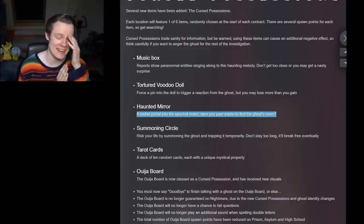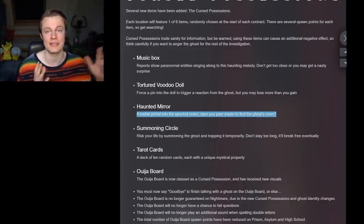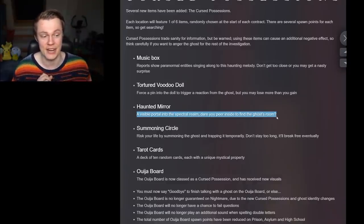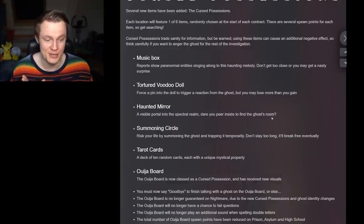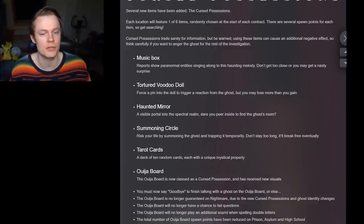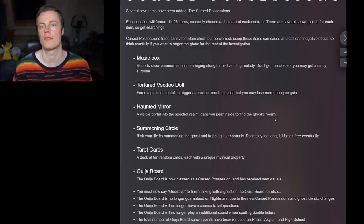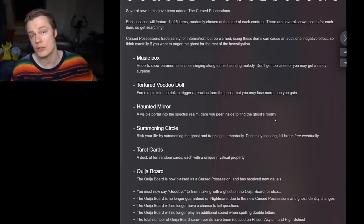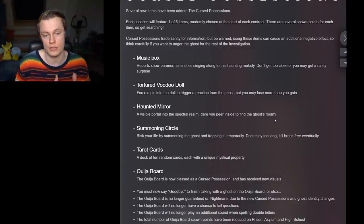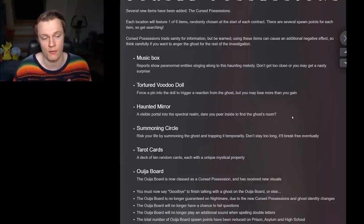The Mirror was the one we didn't actually know about until they teased the update release date a few days ago — there was a mirror in the screenshot they shared. The mirror is apparently used to see the ghost room, which sounds super cool. I like that some of these are meant to find the ghost room because that can be a very slow and sometimes boring aspect of the game where the ghost is not doing anything and you can't find it. But it's also a creepy aspect of the game, so you won't always be able to speed run that part.